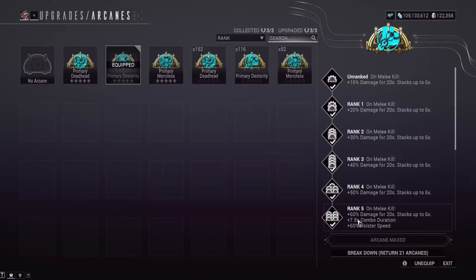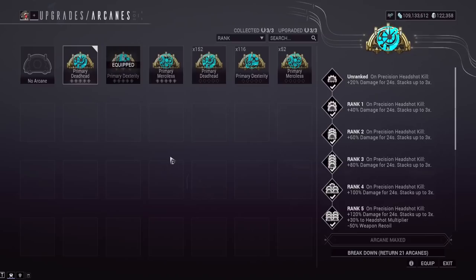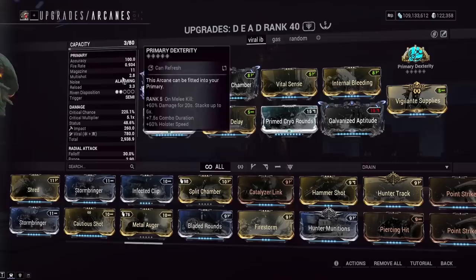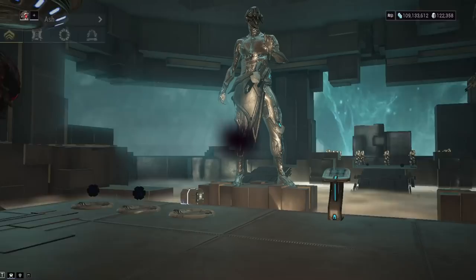And here's Primary Dexterity — on melee kill, 60% increased damage for 20 seconds, stacking up to six times. It's quite easy to get kills with our ridiculous melee weapon, so that's the easiest choice here. Don't run Primary Merciless on the Kuva Shakur for high level missions — you'll probably have like one to two stacks because these run out every four seconds; it's more for AOE weapons. Primary Deadhead could give you really big damage if you can reliably kill three enemies and reload in time. If you don't have a ribbon for this, the build's not really possible — you'll need to run Avenger if you don't have a crit chance ribbon.